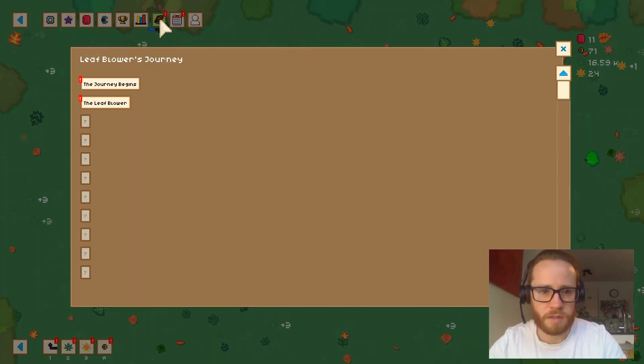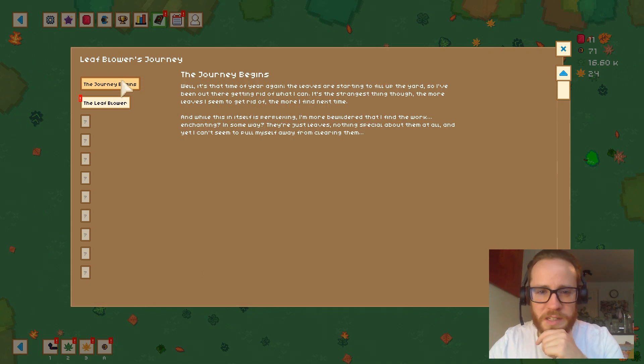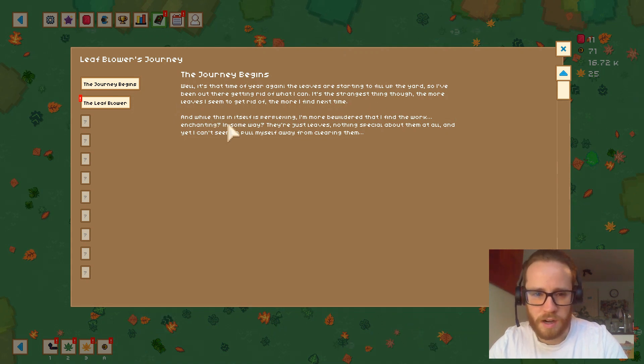It's that time of year again — the leaves are starting to fill up the yard, so I've been out there getting rid of what I can. The strangest thing: the more leaves I get rid of, the more I find next time. While this itself is perplexing, I'm more bewildered that I find the work enchanting in some way. They're just leaves — nothing special about them at all — and yet I can't seem to pull myself away from clearing them.